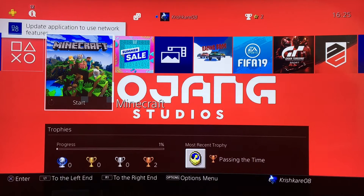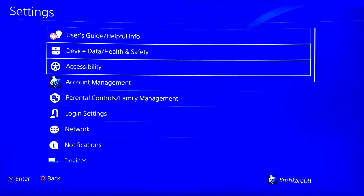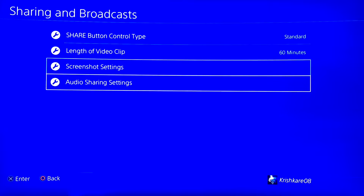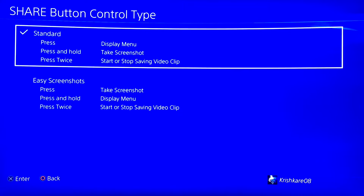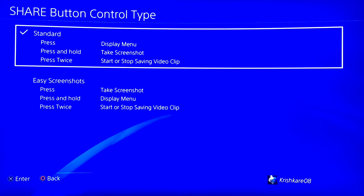All you really need to do is make sure that your recording is on. To do this, come up to the menu and go to Settings, then scroll all the way down to Sharing and Broadcasts. It will come to this screen, and you can select Share Button Control Type — make sure you are on Standard.